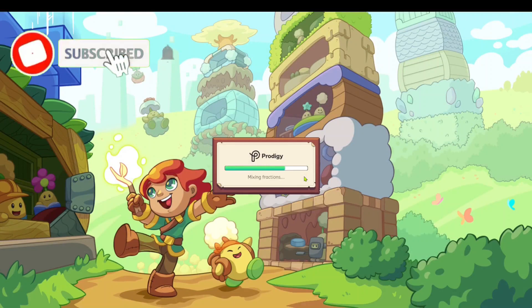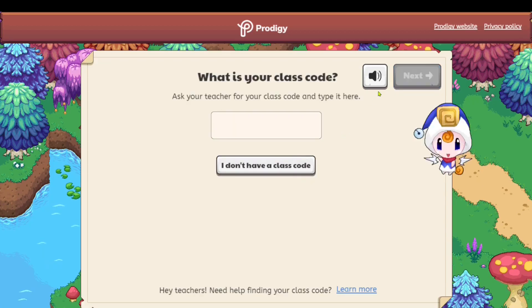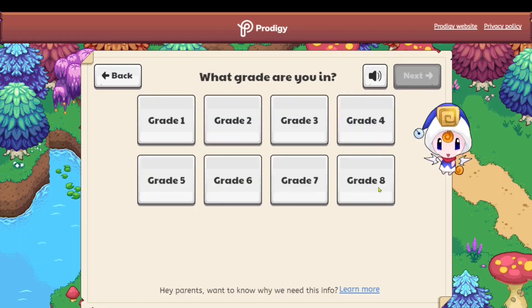In order to see what this huge thing even is, you have to create a new Prodigy account because the old accounts don't actually have access to it. Upon creating a new Prodigy account, it'll tell you to go through all of these things, so just click on whatever you want and click the next button. Just choose a grade to make things a little bit easier.